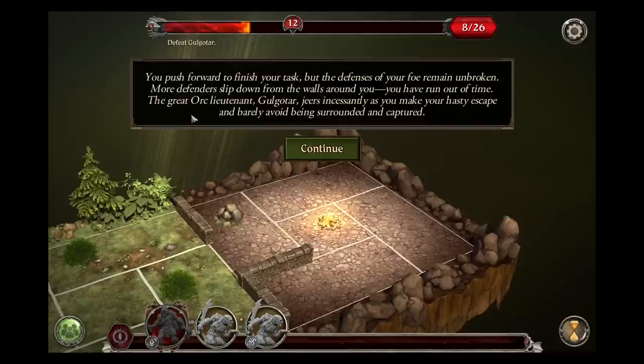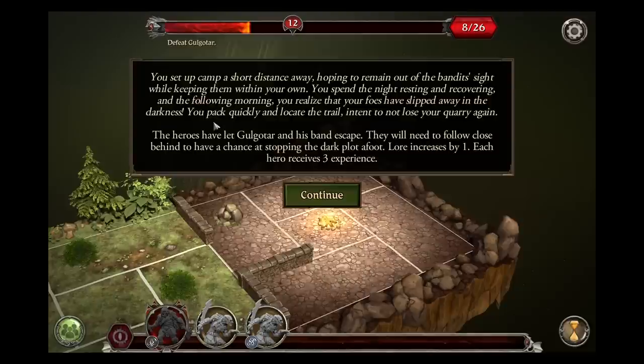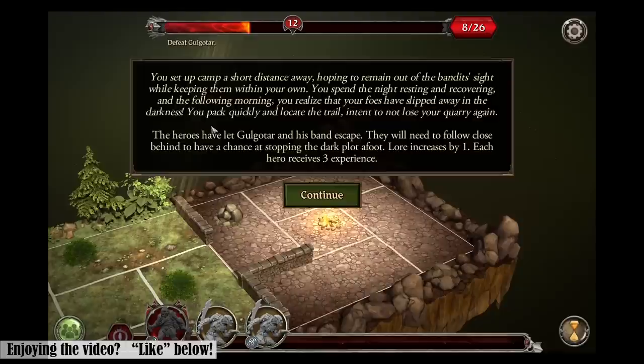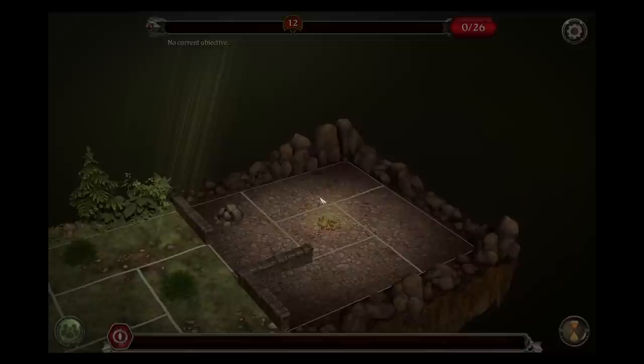You set up a camp a short distance away, hoping to remain out of the bandits' sight while keeping them within your own. You spend the night resting and recovering, and the following morning you realize that your foes have slipped away in the darkness. You pack quickly and locate the trail, intent to not lose your quarry again. The heroes have let Golgatar and his band escape. They will need to follow close behind to have a chance at stopping the dark plot underfoot. Lore increases by one. Each hero receives three experience. And that finishes chapter two.